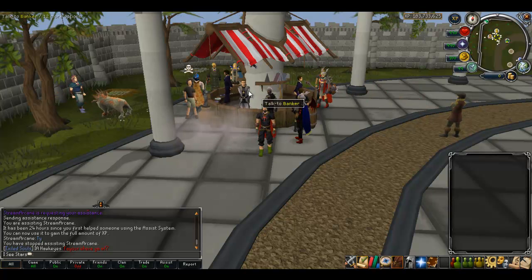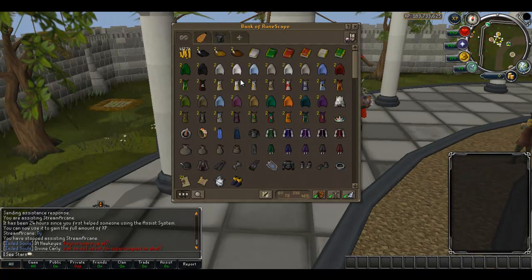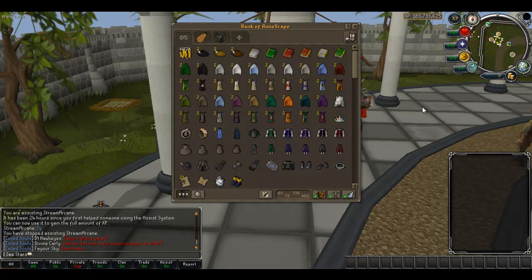Now I'm going to get to the bank. You're going to be wondering why I don't have 10 mil cash, but that's because I just bought a BCP. I make money really fast so 6 mil is nothing — I'll have all the money back today.